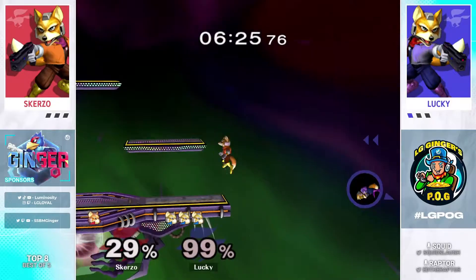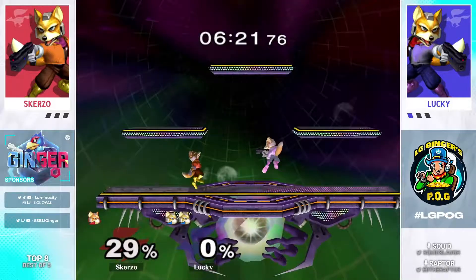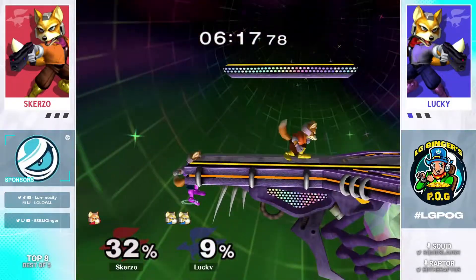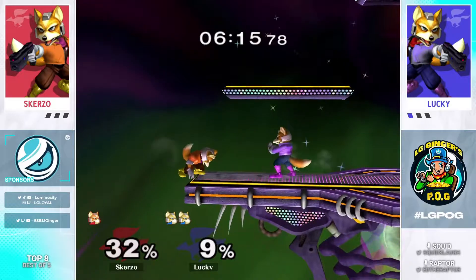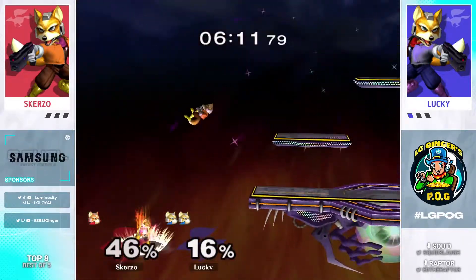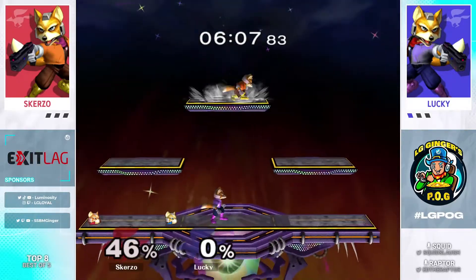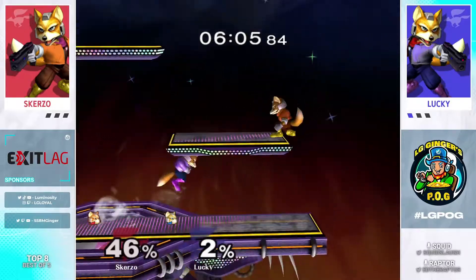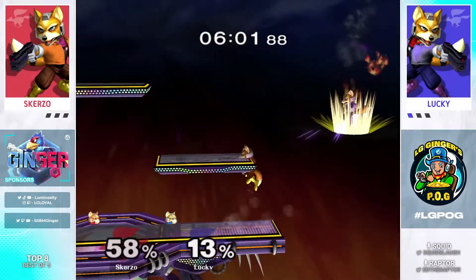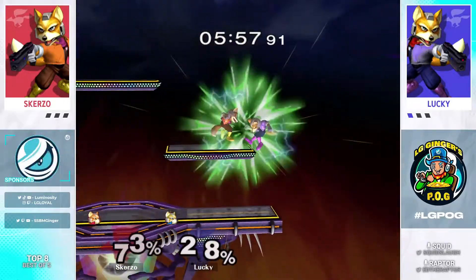Grounded shine out of shield by Lucky — we sort of called it out in the last set that neither player was showing that option. And here Lucky finds it and shows us why it's such a good option when you can get it. Fox's shield is bonkers — just having a shield with the best out-of-shield option. It's definitely the fastest. He finds the Armada shine, tying it back up. It's the fastest out-of-shield option and potentially just the best — the better you get the better it is, because then you can convert off wave shine out of shield and stuff like that. Pretty bonkers.